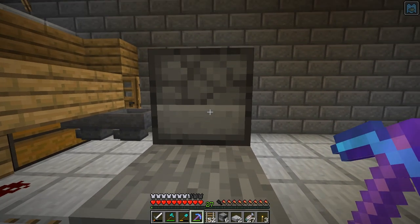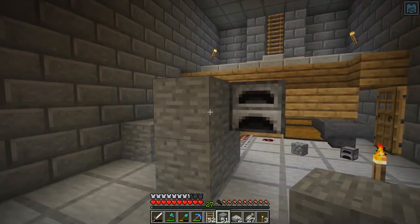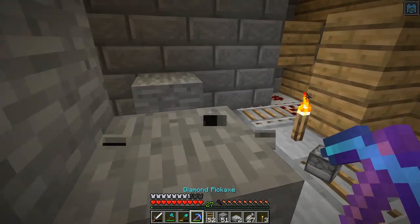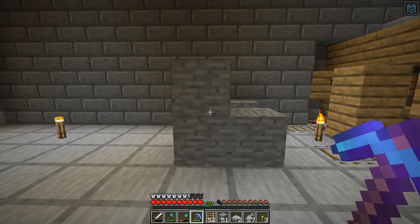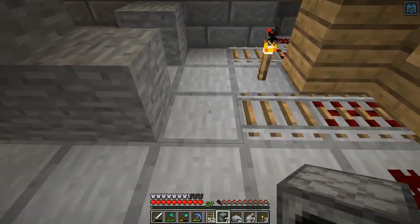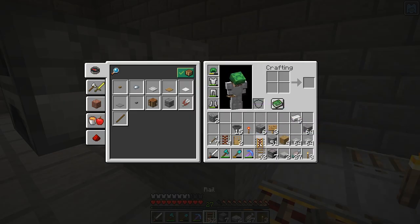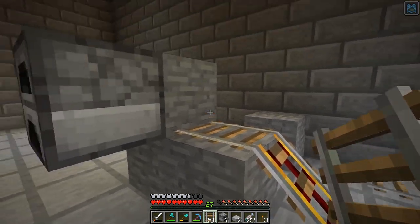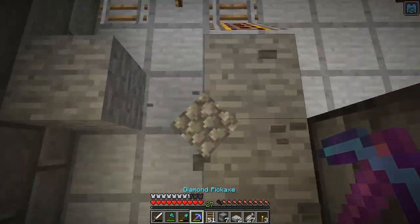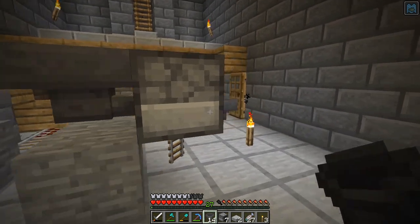There's going to be a hopper going into each furnace, so we want to be above that level. There's the first hopper, and the system starts right there. Let me put the furnaces down — there's a furnace. From there we're going to use a powered rail, and I had some of these from when I went to the mine shaft. It kind of goes up here; this will be a hopper — let me put one in so I can visualize it.